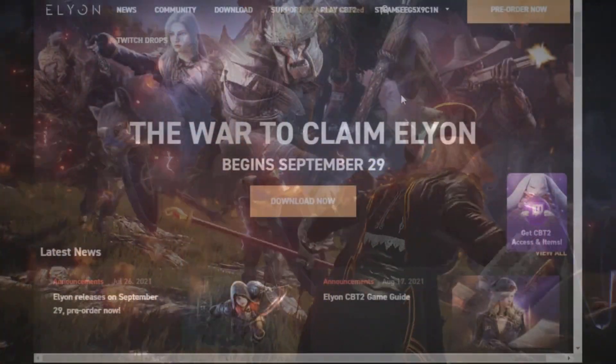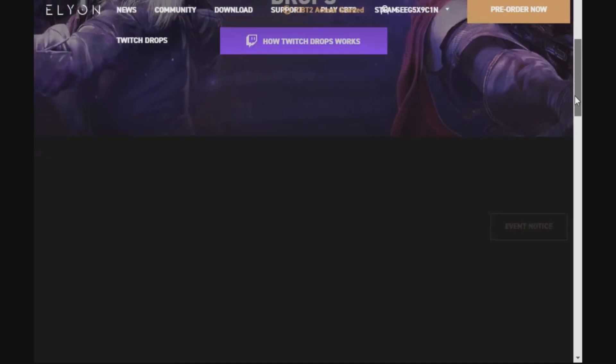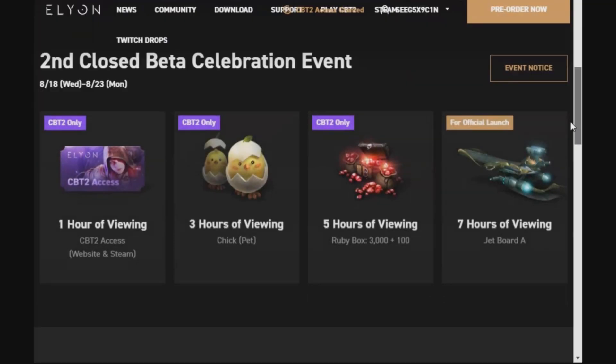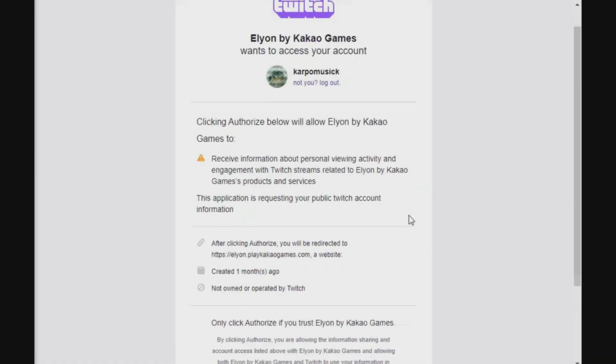I'm able to give back more and do more giveaways. Thanks for watching everybody, let's get started. I believe a link is down below to everything that you are about to see. The closed beta test 2 is here, and if you want closed beta test access it's really simple to do — they give us a step-by-step guide. Step one: you need to connect your Kakao account to your Twitch account and activate drops.